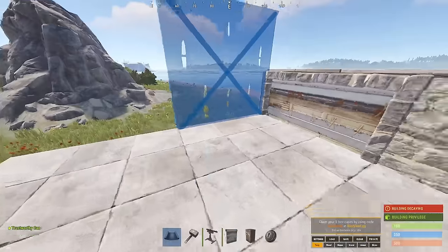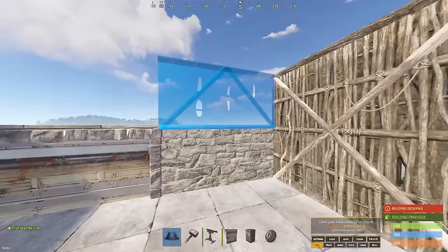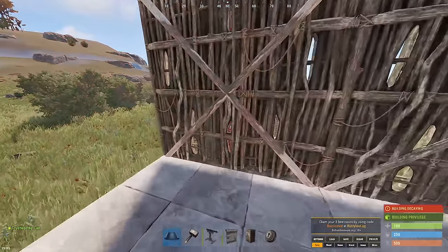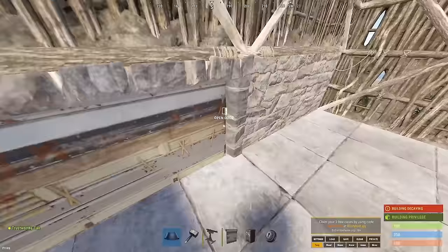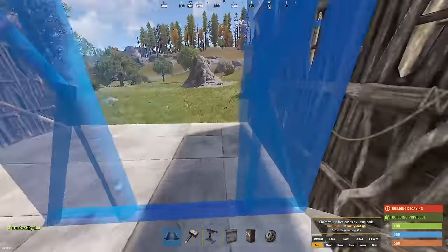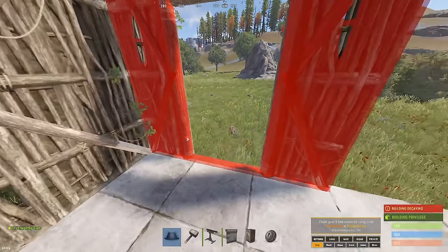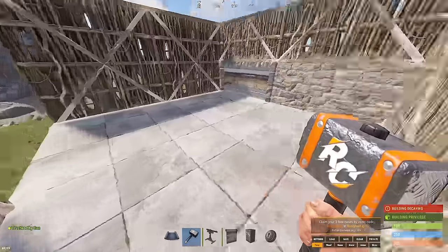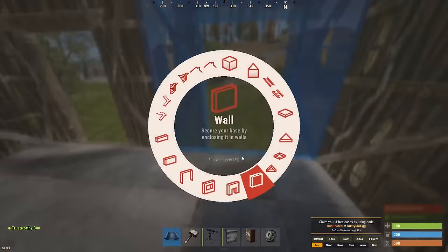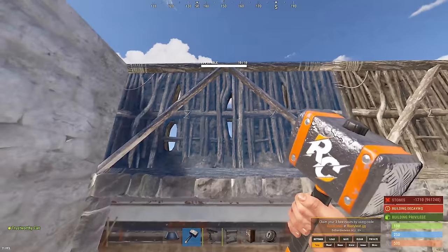Now you're going to work towards expanding the base. Get some normal-size walls and place them on the two sides, half walls on this side, and then pick the corner — not straight across from where the basement hatch is, but one over to the side. This is going to increase the raid confusion for the raiders. Make that a wall, then upgrade all those to stone or metal or whatever you have available.